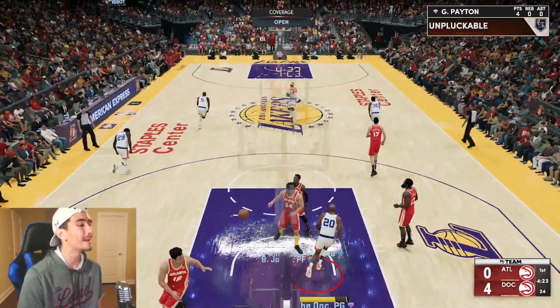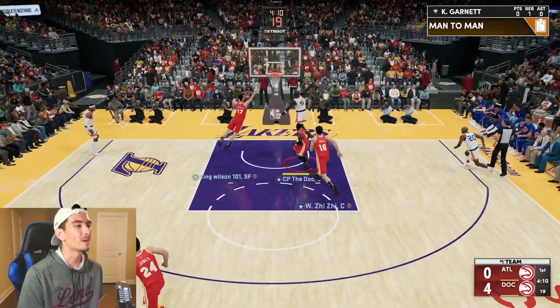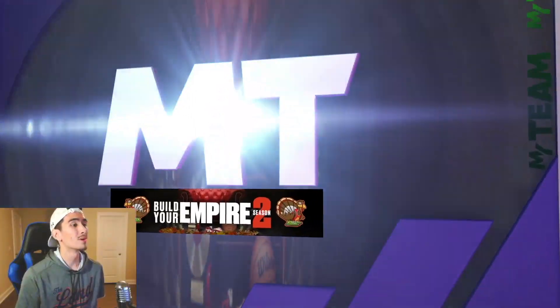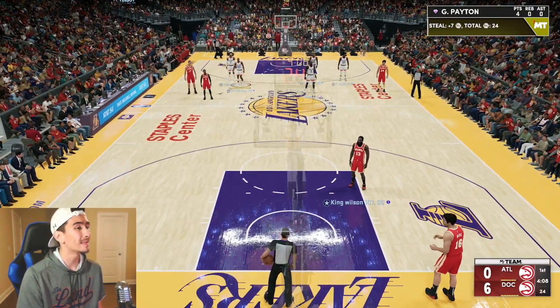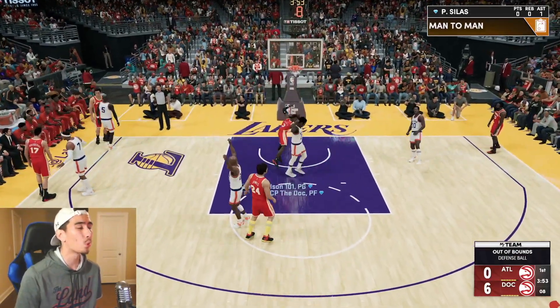Gary Payton all the way to the basket — I'm locked in right now, I'm sweating. Kevin Garnett throws it down. Quick 6-0 lead, we're off to an awesome start. Driving to the rim, getting easy shots, locking up on defense. If we keep up this defense, he might quit by the end of the first quarter.